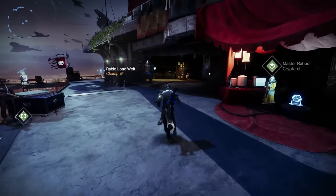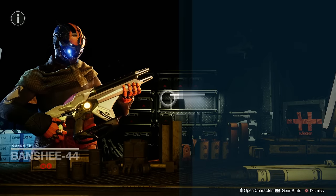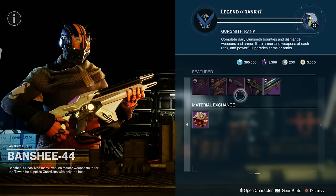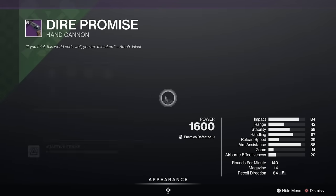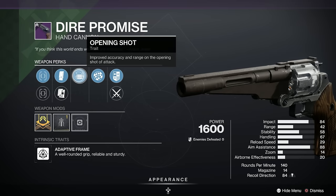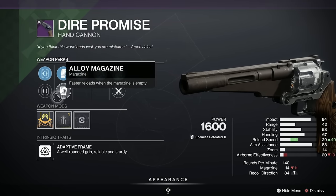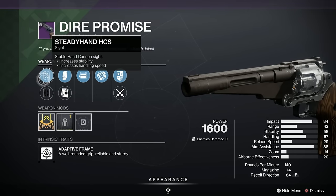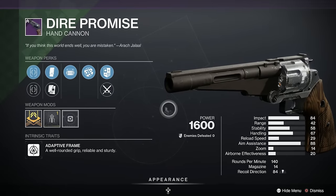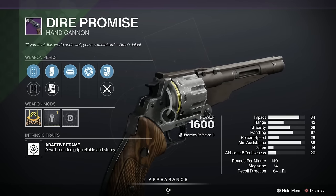Now to briefly stop here with old Banshee, because there's a lovely Dire Promise hand cannon only around for another five and a half hours or so. It's very very nice — it's got an A on LightGG in popularity because we've got Rangefinder and Opening Shot, which probably means it's pretty damn good in the Crucible too. Extended Mag or Alloy Magazine, Hitmark or Steady Hand, and a Stability Masterwork — a very nice kinetic Adaptive Frame hand cannon, technically a revolver.